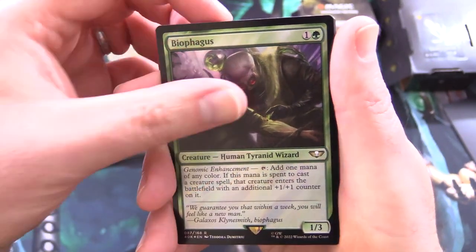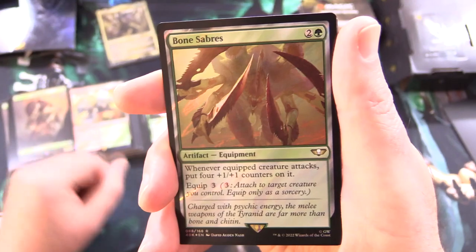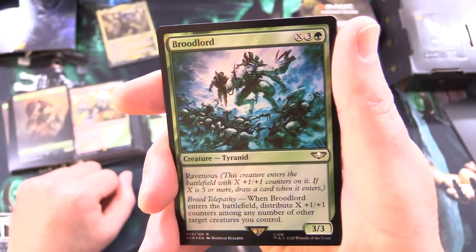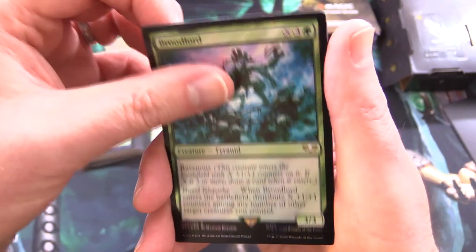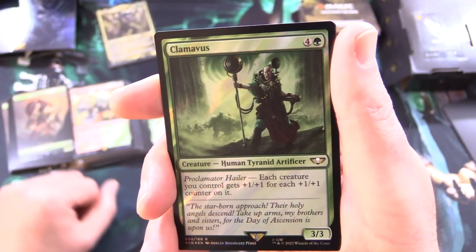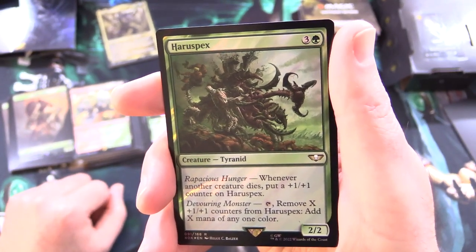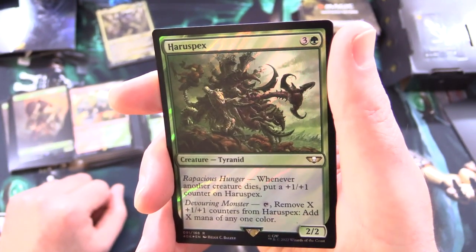Biophagus is a Human Tyranid Wizard, 1/3 for 2, with Genomic Enhancement: tap to add one mana of any color, and if that mana is spent to cast a creature spell, that creature enters with an additional +1/+1 counter. Bone Sabres is an artifact equipment for 3: whenever a creature attacks, put four +1/+1 counters on it; equip for 3. Broodlord is a Tyranid 3/3 for X, 3 and 1 green, with Ravenous and Brood Telepathy: when it enters, distribute X +1/+1 counters among any number of other target creatures you control. Clamavus is a Human Tyranid Artificer 3/3 for 5 with Proclamator Hailer: each creature you control gets +1/+1 for each +1/+1 counter on it. Haru Specs is a Tyranid 2/2 for 4 with Rapacious Hunger: whenever another creature dies, put a +1/+1 counter on it, and Devouring Monster: tap to remove X counters and add X mana of any one color.